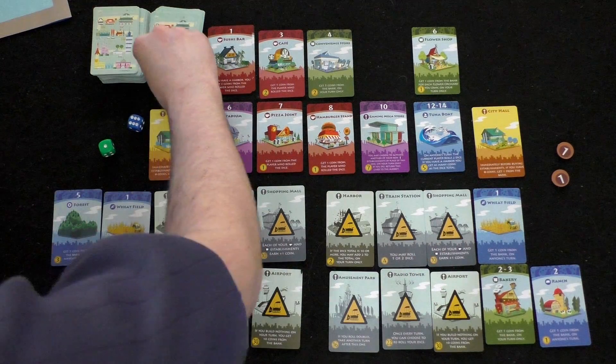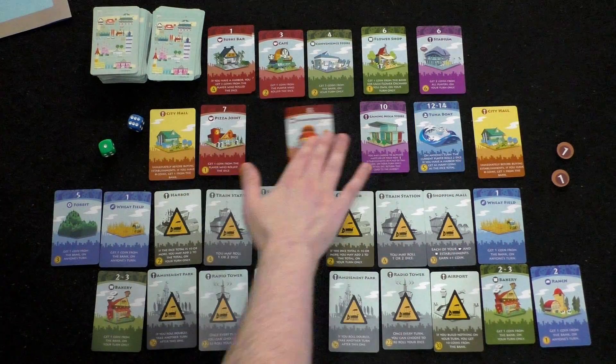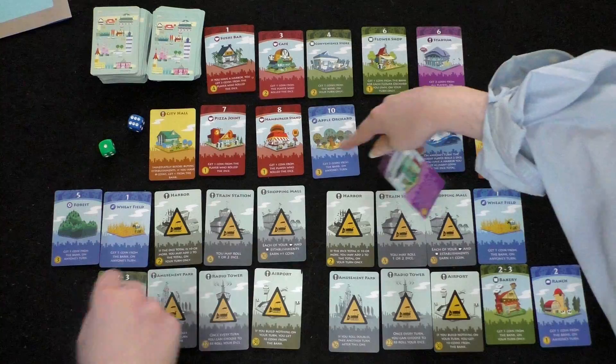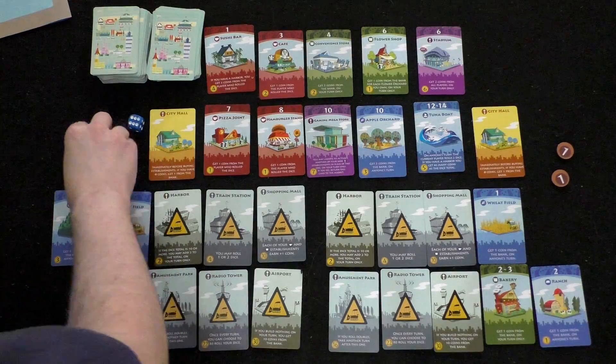A new card comes out — an apple orchard. The players try to keep the market organized by number and then by color. Player one gets the green die back and rolls a three. Both players have a bakery, but since it says 'on your turn only,' only the active player collects a coin.